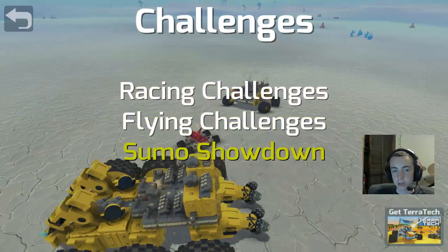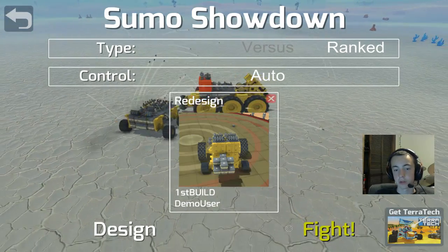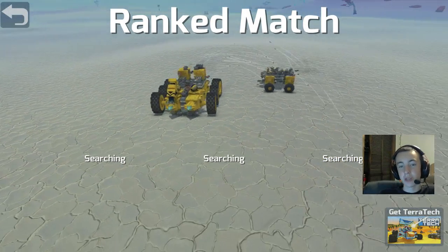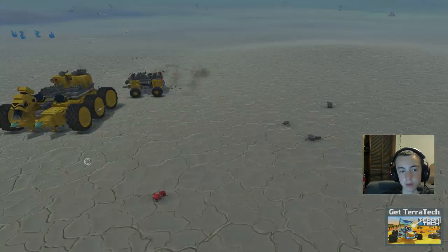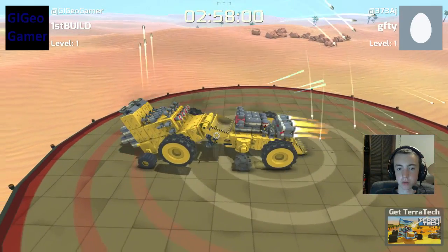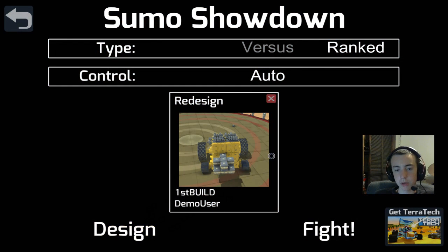Game crash! Oh okay, there we go. Challenges — sumo challenge, first build — okay, here we go! Now we're gonna fight. So apparently it's searching for a ranked match via Twitter where we can battle. Oh, I can click on this guy — we're going to battle against a real person! I got defeated. Redesign, redesign — okay, we gotta fix this up a little.